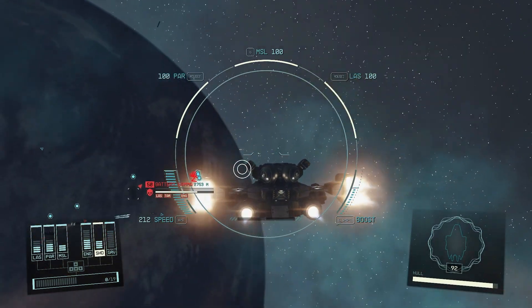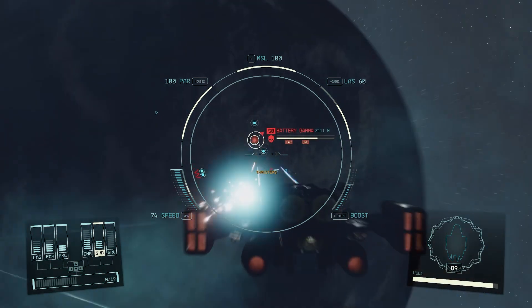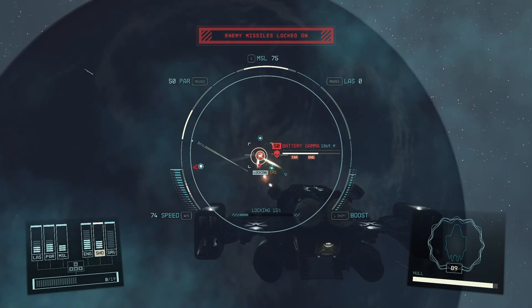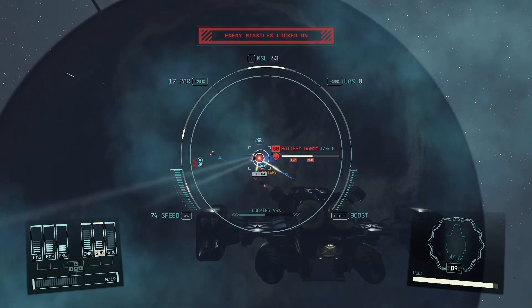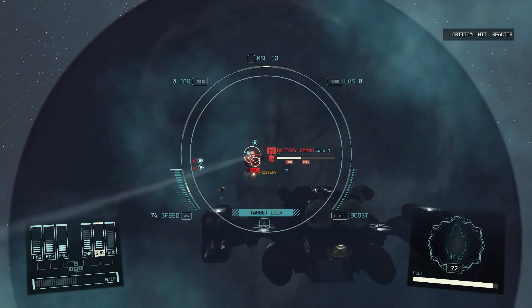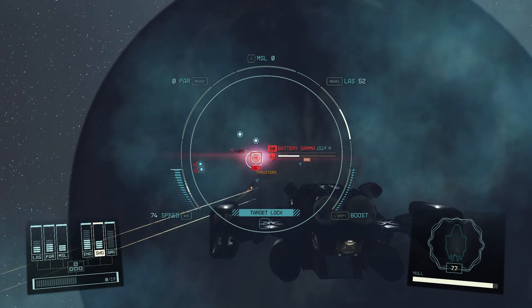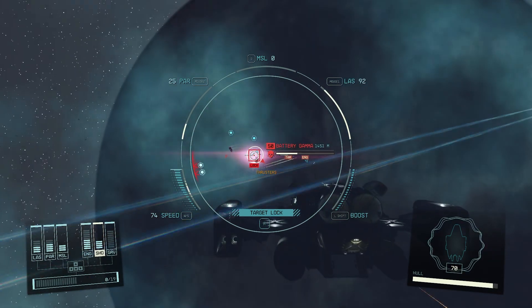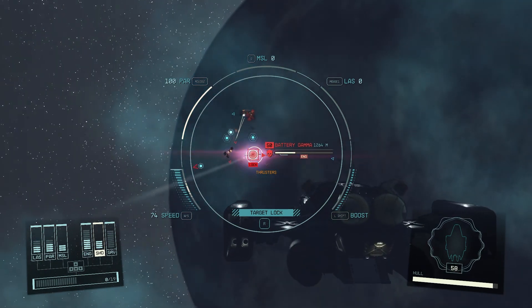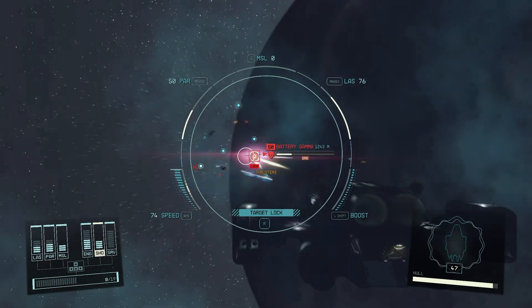You can rotate your ship while flying in one direction. I didn't know this was possible until I found people talking about it online. Basically, when you're flying in one direction, hold down the spacebar and keep holding it, then turn your ship. Doing so lets you rotate in pretty much any direction while still maintaining your previous momentum. This is especially useful when you're getting chased by an enemy ship and you want to whip around and shoot at them.